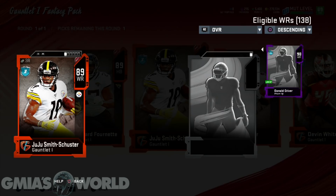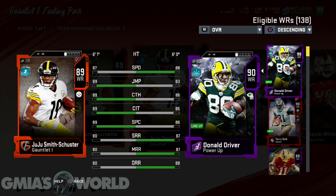Juju Smith-Schuster — listen, Randy Moss was just released, so this guy won't be popular for anybody going after anything. You can see that the deep route running, medium route, and short route are very, very low. Spec catch is decent. Catch in traffic is decent. Catch is decent. Jumping is decent. Speed is 87, not too good. Donald Driver — more than likely I'm probably going to rage sell him because I don't think I'm going to need him as a fourth receiver.